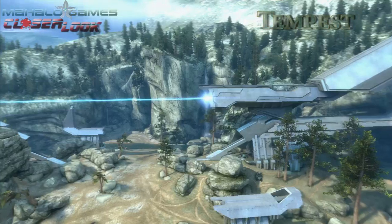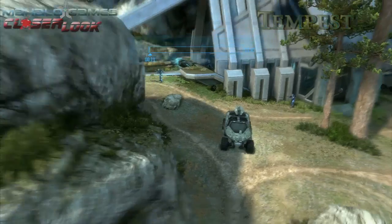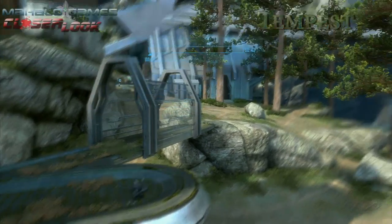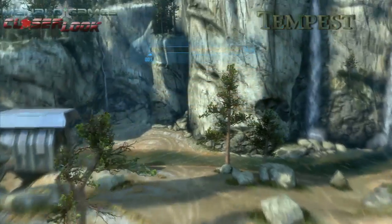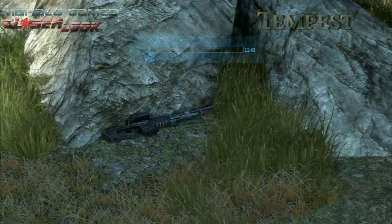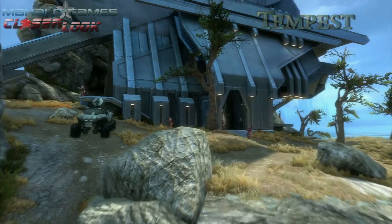This map also features two warthogs, two rocket launchers, and a sniper rifle. The warthogs are located on the left side of both of the bases, and the rocket launchers are located on the man cannon platforms. The sniper rifle is located down the slope at the center of the map. I think this is going to be a great map for any team-based or objective-based game types like capture the flag or assault.